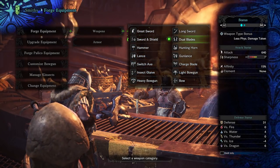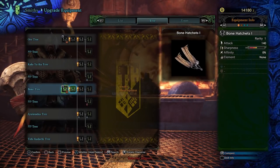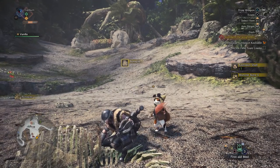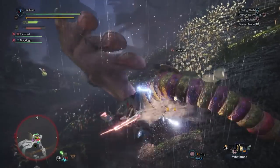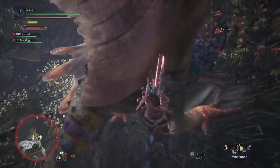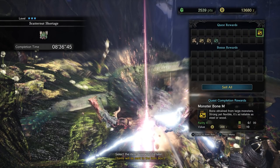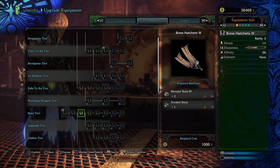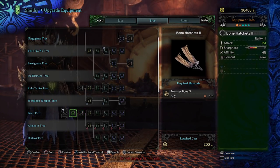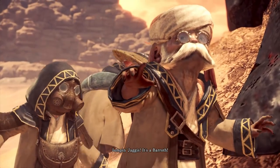As soon as possible, make or buy Bone Hatchets, then upgrade them to Bone Hatchets 2 using two Monster Bone S. Monster Bone S can be gathered from bone piles around the Ancient Forest and also show up as quest rewards. After you have Bone Hatchets 2, progress through the game until you have to fight the Pukei-Pukei. There is an optional upgrade here: if you got two Monster Bone M and an Ancient Bone from bone piles in the Ancient Forest, you can upgrade to Bone Hatchets 3. This path is a dead end and you'll have to build another set of Bone Hatchets 2 for the following upgrade, but it will make the next fights a bit easier.